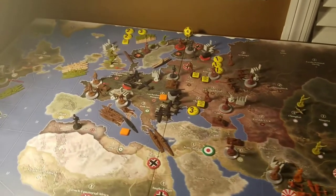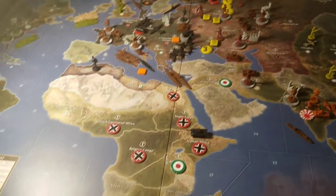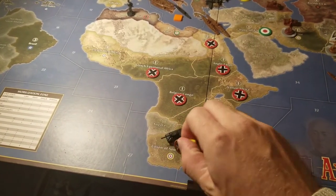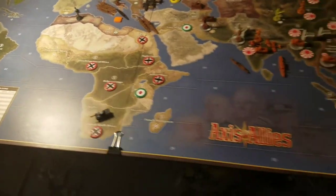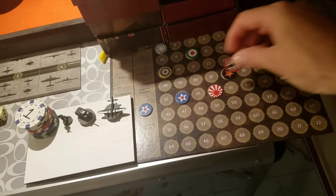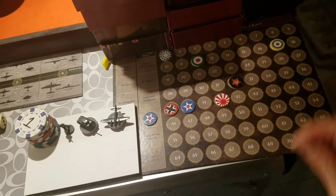Let's start with our battles, beginning with the easiest one down in Africa. We're going to take this one tank from Italian Africa and go into Union of South Africa — picking that up from the Brits. We'll mark that off on the IPC tracker now so we don't forget: Germany goes from 35 to 37, and the Brits go from 19 to 17.